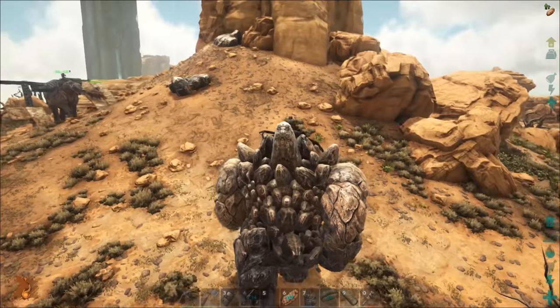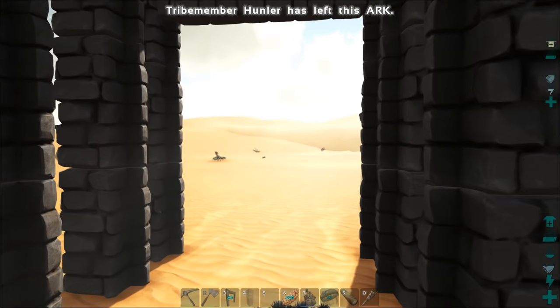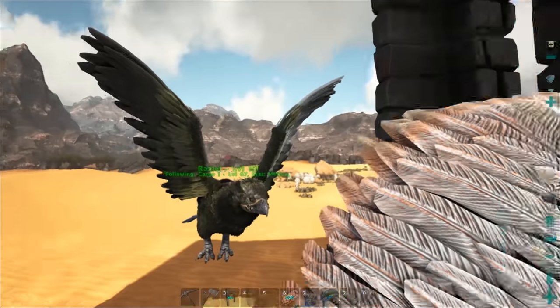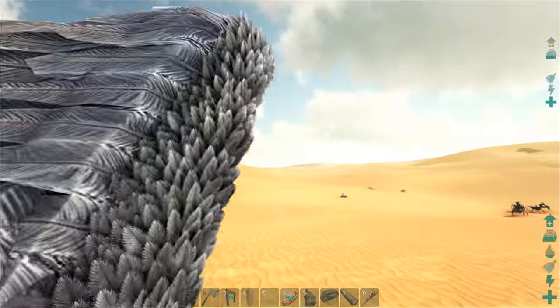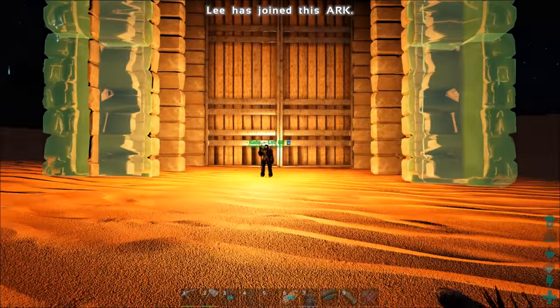As we've got a few turrets up on our base to protect it, and we've got an Argent fast enough to collect eggs, we've started our preparations to get a Wyvern by building a Wyvern trap in the desert next to a Wyvern crack. The simplest, plus easy to build and easy to repair, is one made out of stone behemoth gates.